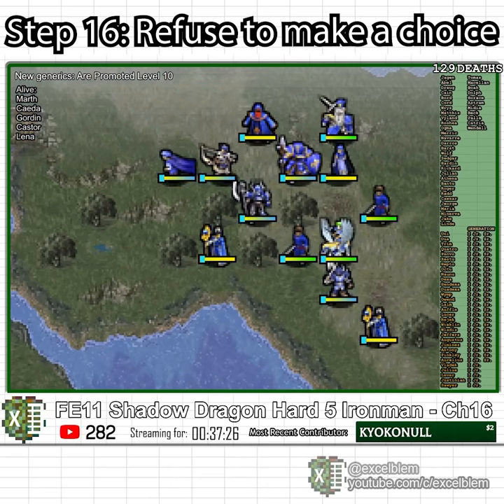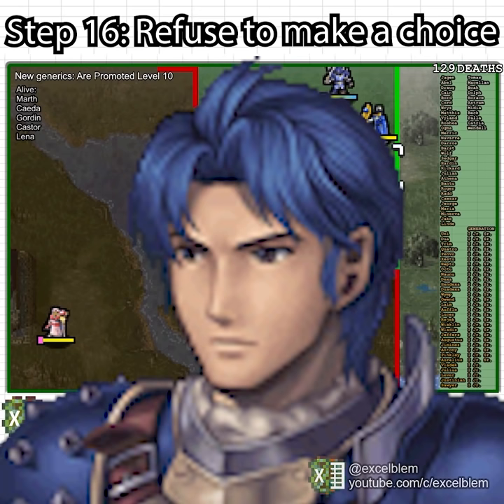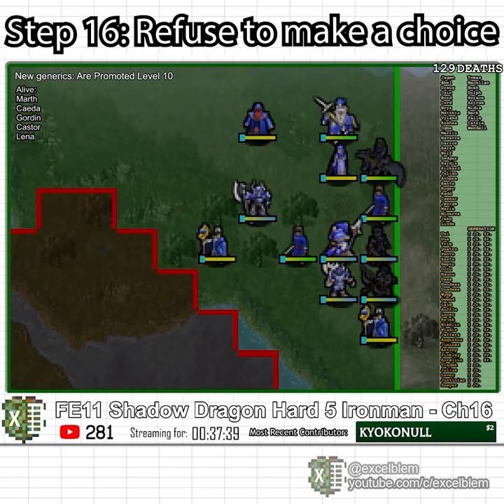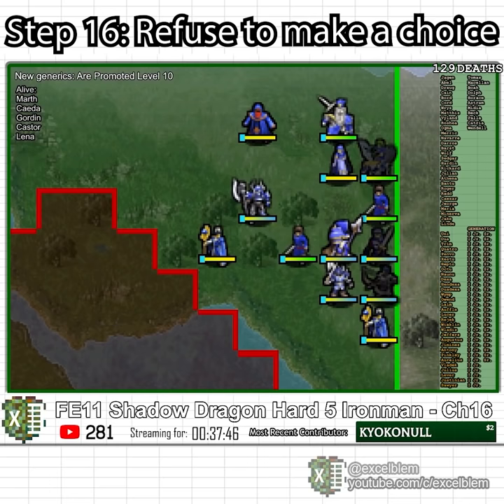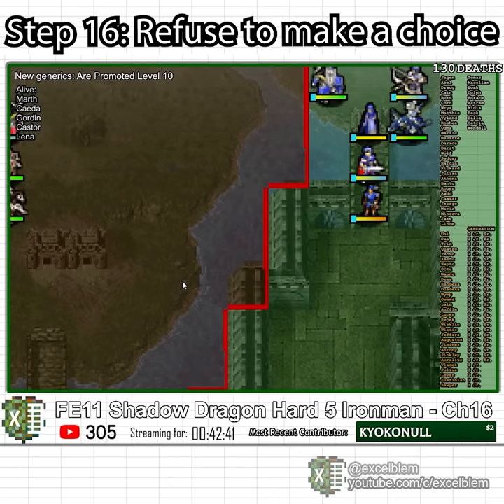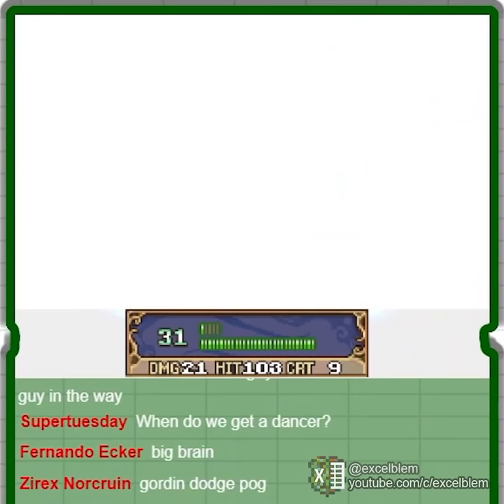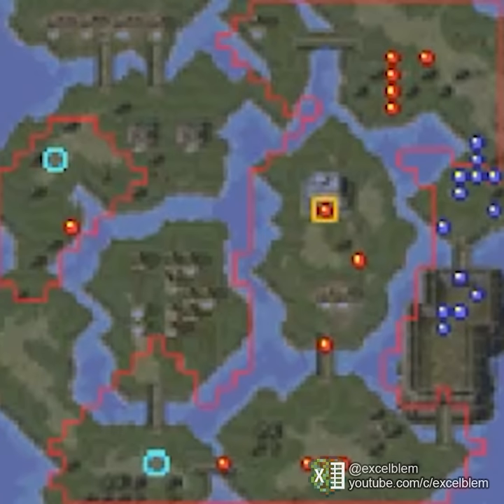Chapter 16 gives you a choice between recruiting Samson, a bad pre-promoted hero, and recruiting Aaron, a bad pre-promoted paladin. I rejected those answers. Instead I chose something different. I chose the impossible: I let the thief destroy both their villages and used Zane as a rocket-propelled grenade to take down the priest with the fortify staff. After promoting Sheema, I hide my useful units in the bathysphere while the generics I would slide on are slaughtered by splicers.